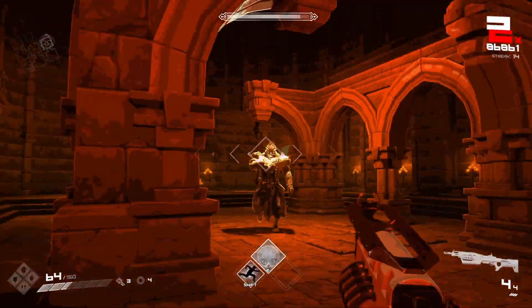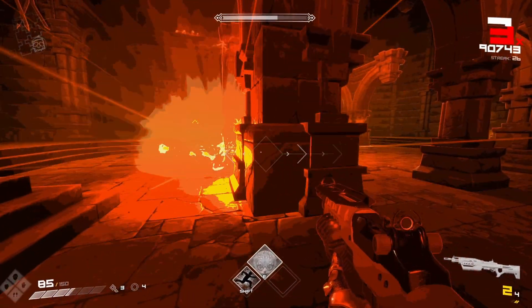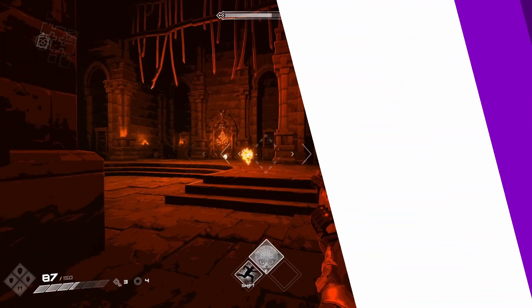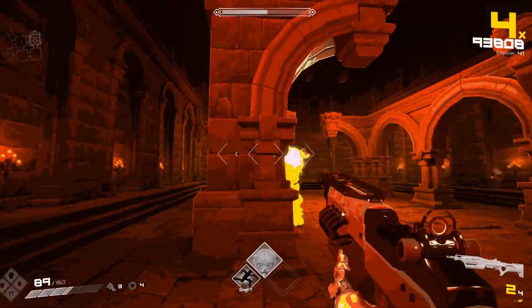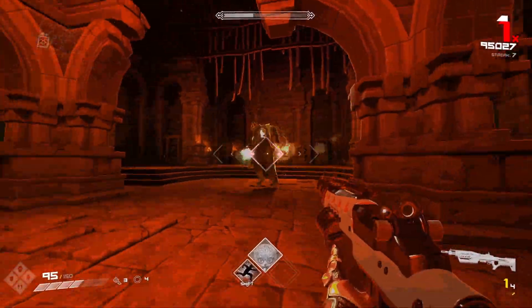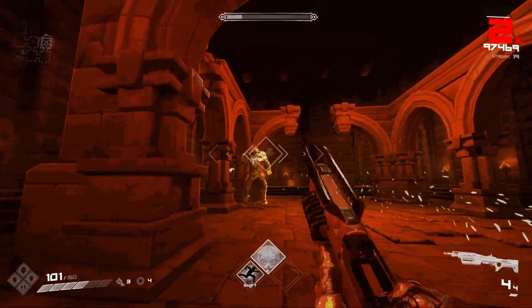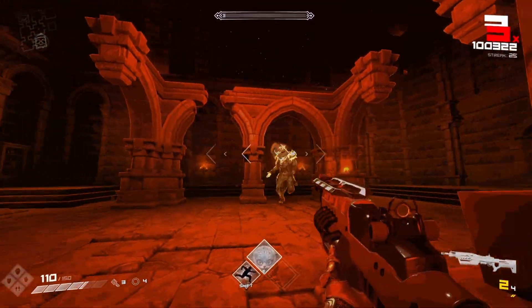Hello and welcome to a quick guide on dealing with Ymir, the traditional second boss of BPM: Bullets Per Minute. Ymir is the second boss in the game and was one of the trickier bosses for me personally. With some practice, this guide will help you to be more consistent in taking him down without taking damage yourself.